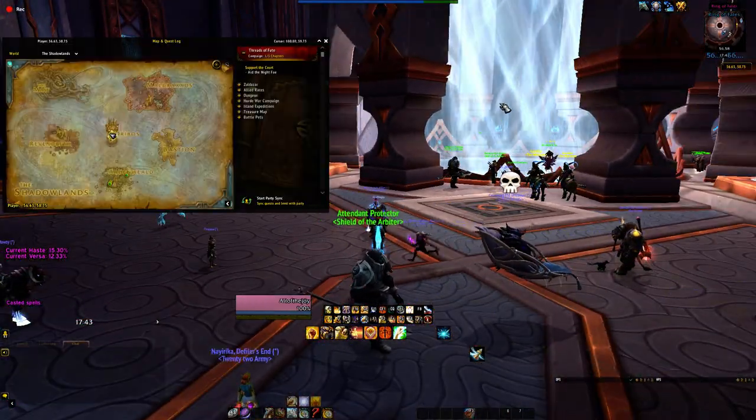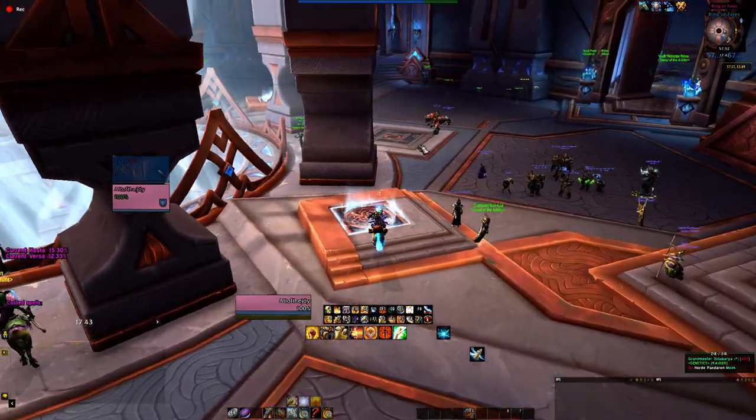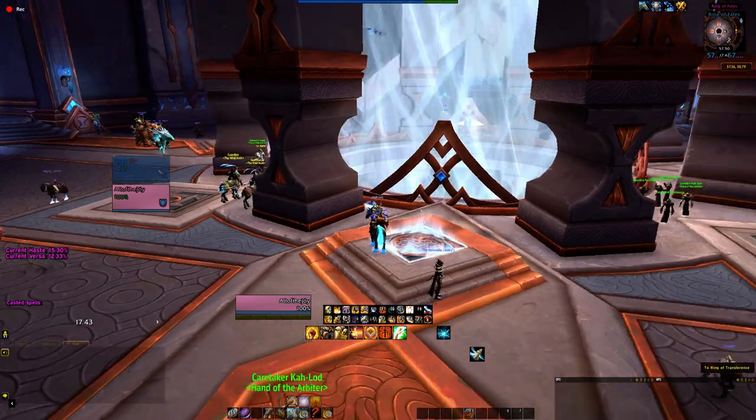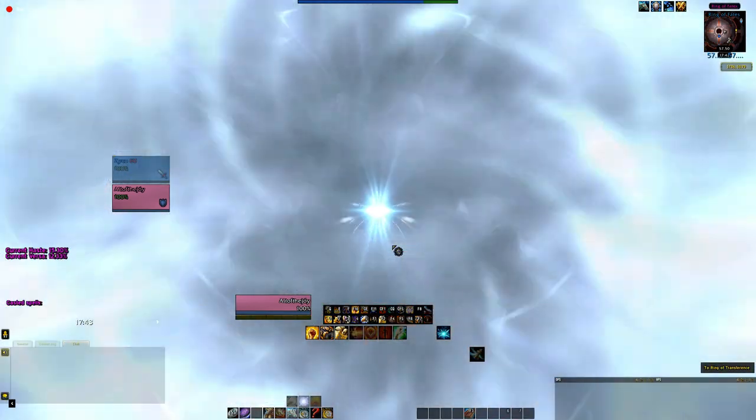We're on Orbis now. Everybody should know this place. So let's go to the upper level, to the Flight Master. Or lower — I don't know, I thought it was downstairs, but okay. The Flight Master, if you see on the minimap, it's pointing up. I think it's upstairs.